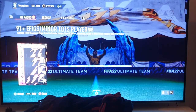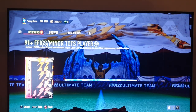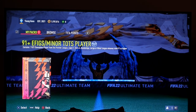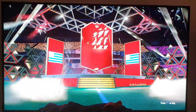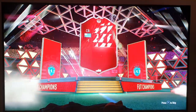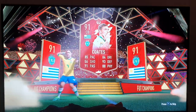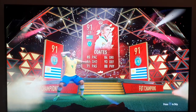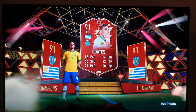And now for the Ninety-one Team of the Season player. What is it going to be this week? Elite One, so hopefully this is going to be something fantastic. Here we go. And it's dead on Ninety-one. There's nothing good there. What a load of blinking palaver.